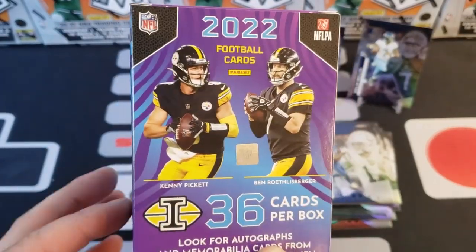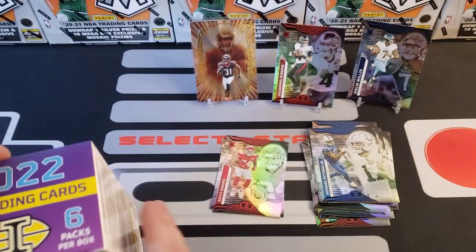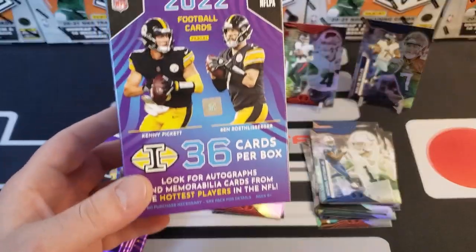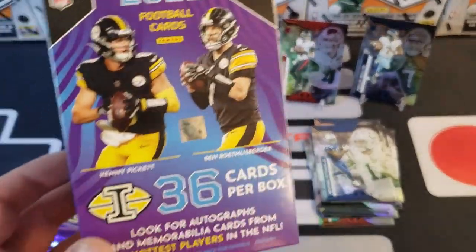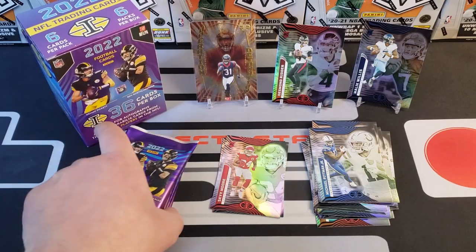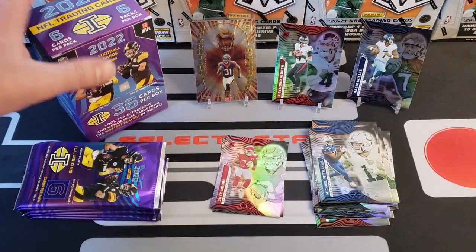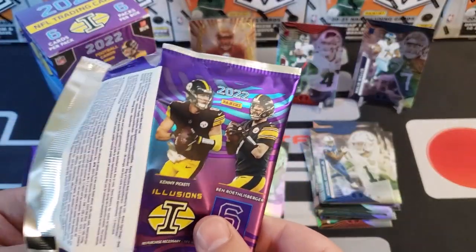I think our friend Mark the Alien is going to love the cover of this box — Kenny Pickett and Ben Roethlisberger — he's a huge Steelers fan so seeing Steelers all over the box he's gonna be drooling. We've got six packs in here, let's get after it. I really do like the design of these boxes. I've bought these the last couple of years and I think this is my favorite design so far. The packs feel really good — nice, not thin and flimsy like some of the other stuff we open.